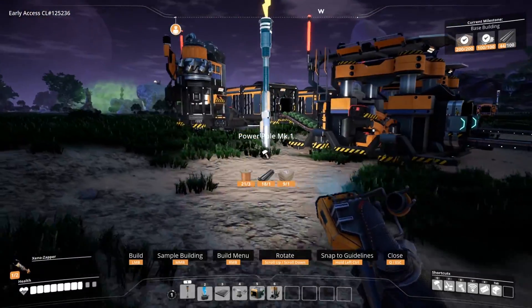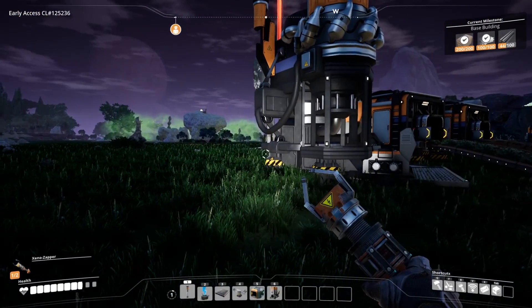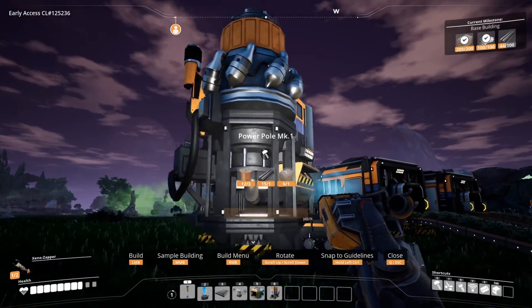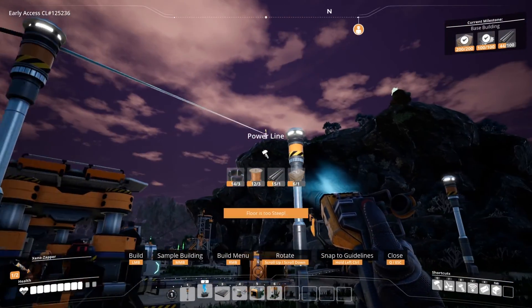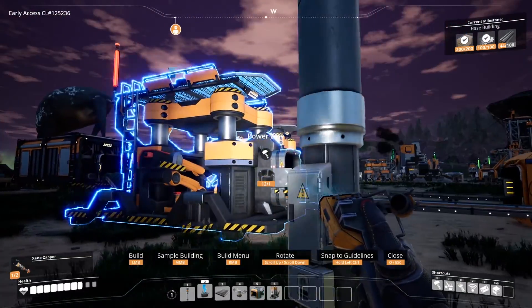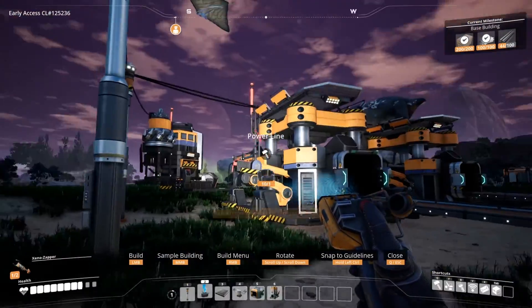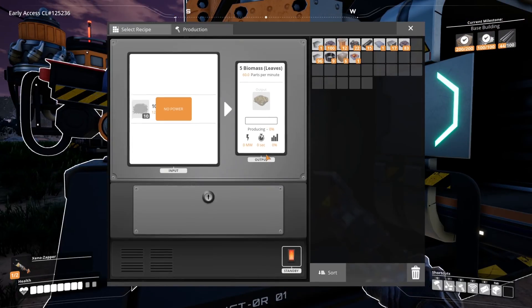Can I make a conveyor belt to feed biofuel into the burner? No, you actually have to bring it yourself. I was gonna say I could put all these in a container and put a conveyor belt to that bit. Trust me, I thought of that too — I actually did it. I tried it, it doesn't work.